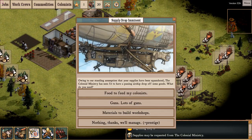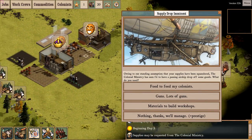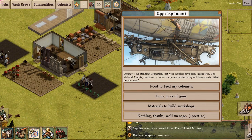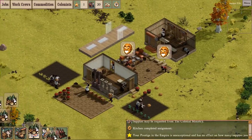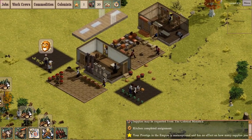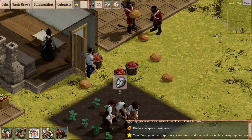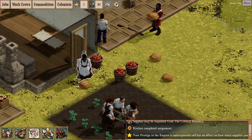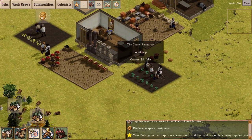I have a supply drop incoming. I could actually use more food; I don't need any guns right now — I think I have more than enough guns for my three soldiers. Food is a more pressing concern than building materials. Ye Olde Empire has airdropped sausages and bread, that'll tide me over for a bit.